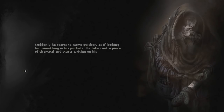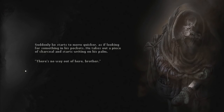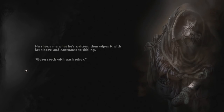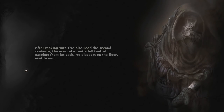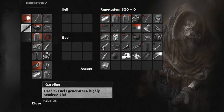Well, this is different. Suddenly he starts to move quicker, as if looking for something in his pockets. He takes out a piece of charcoal and starts writing on his palm. 'There's no way out of here, brother.' He shows me what he's written, then wipes it with his sleeve and continues scribbling - 'We're stuck with each other.' After making sure I've read the second sentence, the man takes out a full tank of gasoline from his sack. Thank you very much - you are too kind! That's really what I was after.